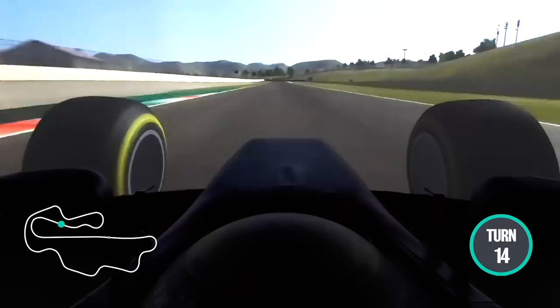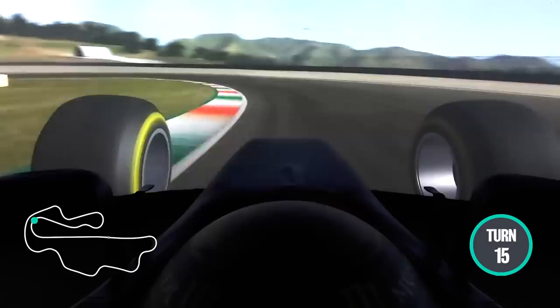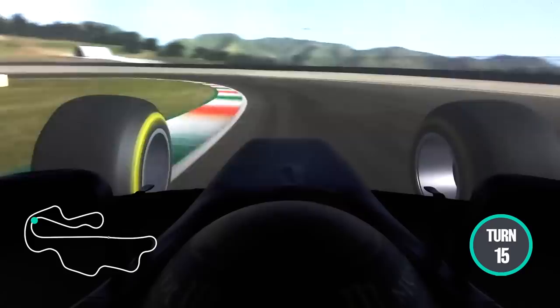Another high-speed chicane flat out, and then we have the last corner where you basically want to turn in with a lot of speed, a lot of entry speed, and get a good line on exit with a long, long exit. And this was a lap in Mugello.